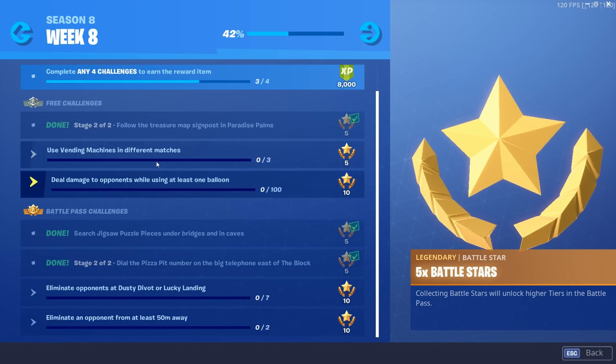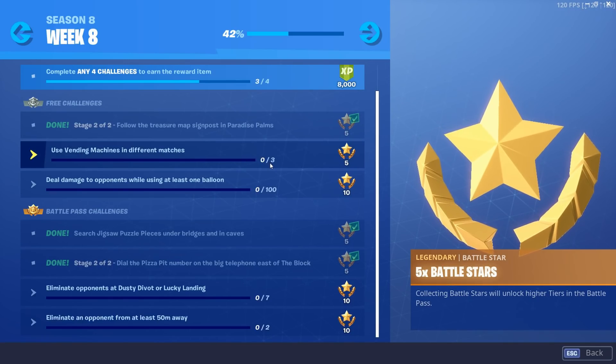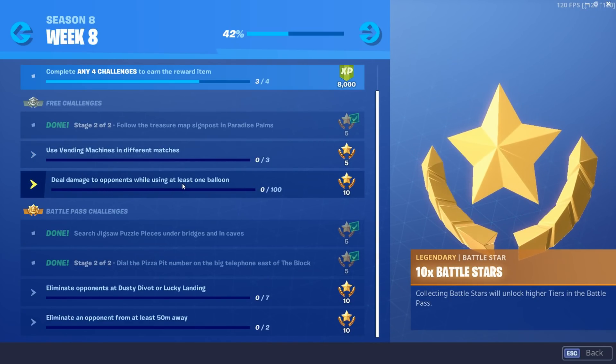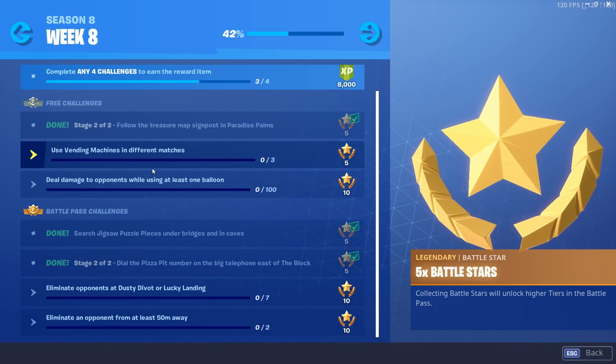These other challenges happen naturally while playing. Using a vending machine in different matches is super easy — there are vending machines literally everywhere and they're completely free to use. Deal damage to opponents while using at least one balloon: just throw a balloon on your back, jump around, and shoot people with a shotgun or AR. You guys can get those done no problem.